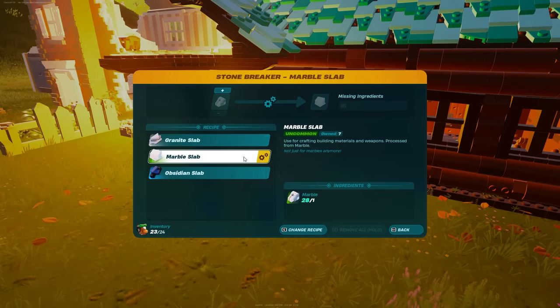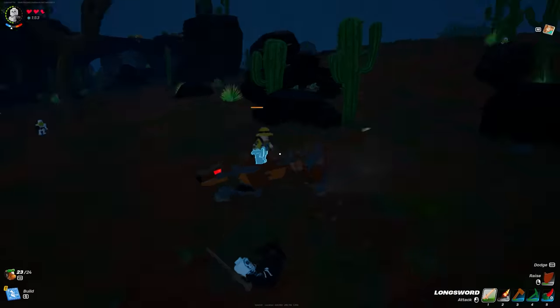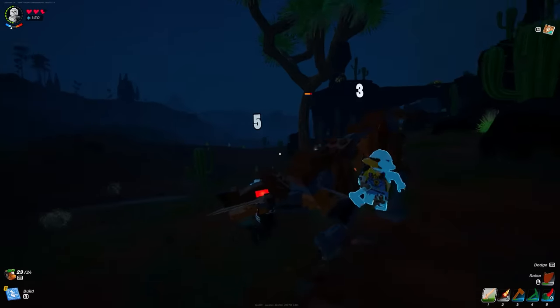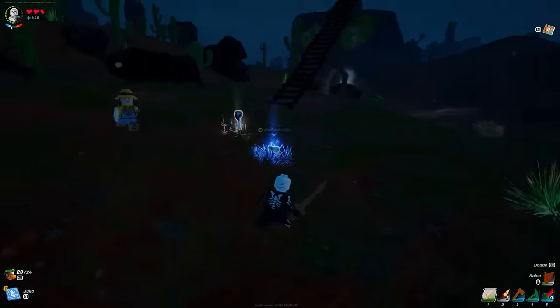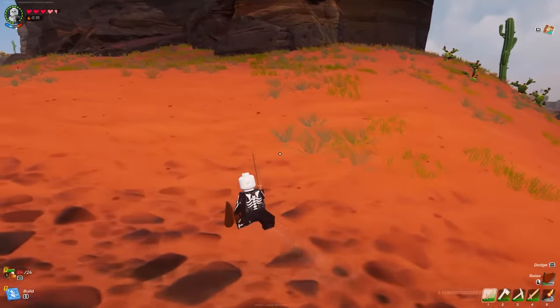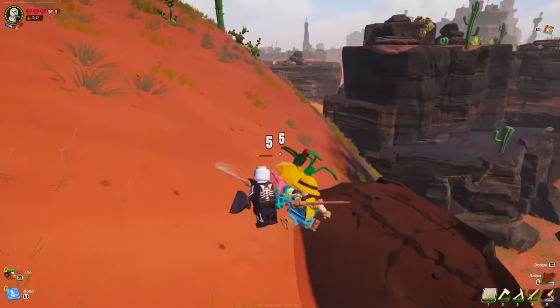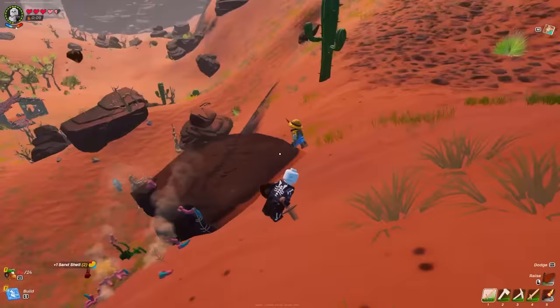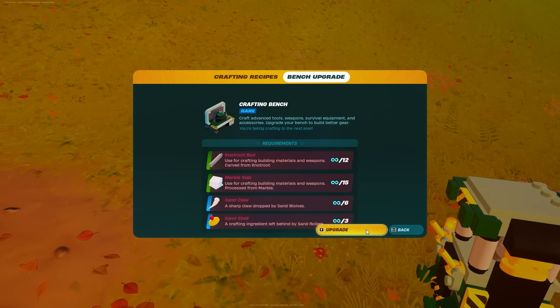Once the stone breaker is crafted, put your raw marble inside to make marble slabs. Next, we need sand claws — just kill a couple of sand wolves in the desert biome. And while we're still in the desert biome, get some sand shells by killing a couple of sand rollers, which are the same as normal rollers but found in the desert. Once you've collected all those items, you can upgrade your crafting bench to get rare tools.